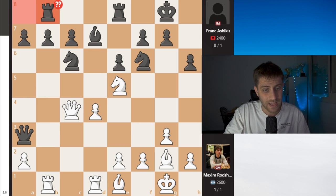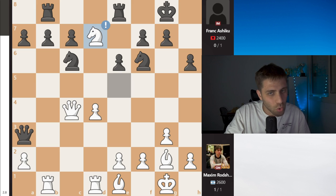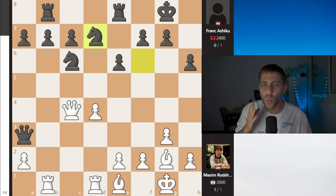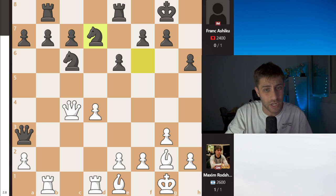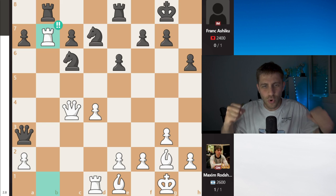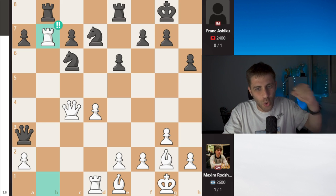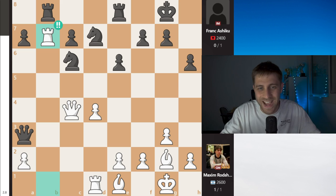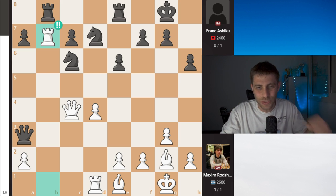Rb8 was a mistake, and Maxim did it — took on d7, knight takes, and now you can pause the video and think which brilliant move Maxim Rochtain found in this position. Rook takes b7 — sacrificing the rook! Maxim Rochtain, you are just amazing. Come on, let's do it!